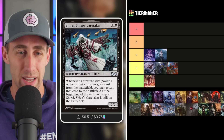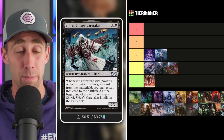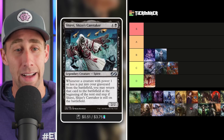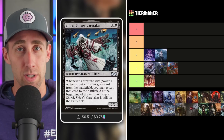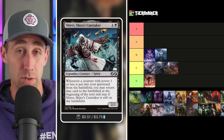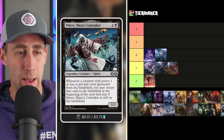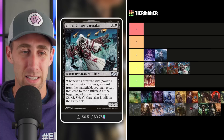Let's go on to Sheree, Shizoʼs Caretaker — a 2/2 Spirit for four and a black. Whenever a creature with power one or less leaves the battlefield, you may return that card to the battlefield at the beginning of the next end step, if Sheree, Shizo's Caretaker is on the battlefield. Tiny creatures die and come back every single turn. The catch is Sheree has to remain on the battlefield — if an opponent deals with it, you lose all that value. You're also limited to creatures with small power. It has a lot of potential but is quite risky, so I'm putting Sheree in the C tier.